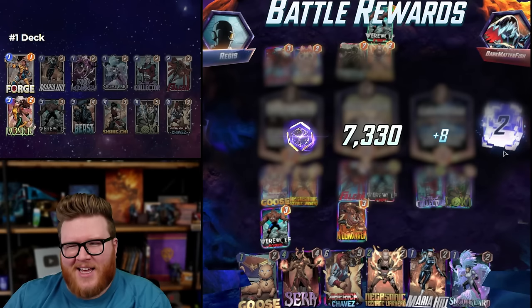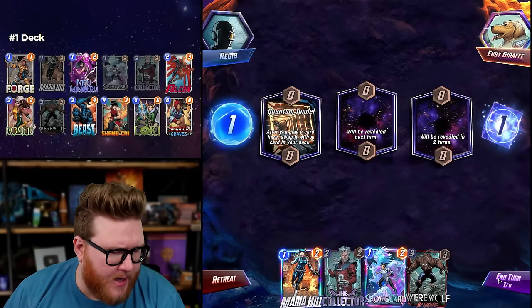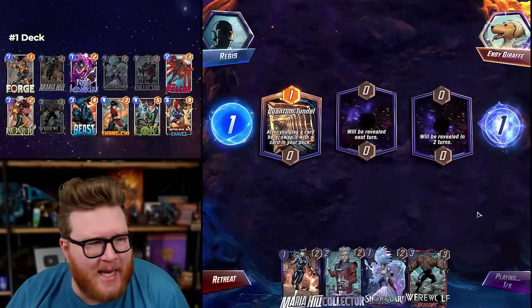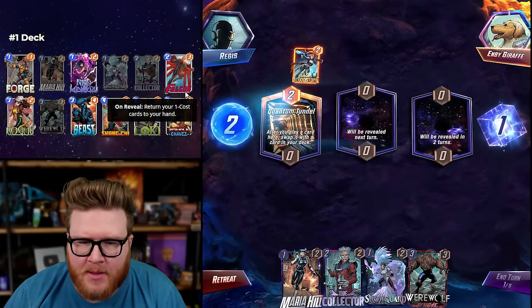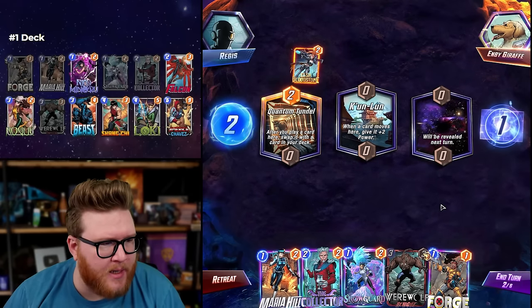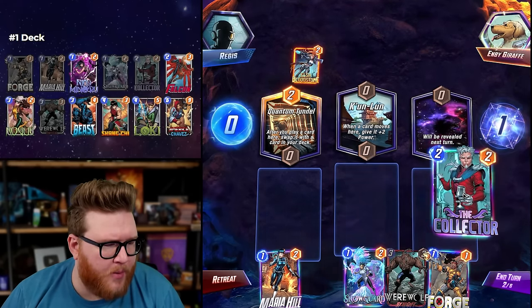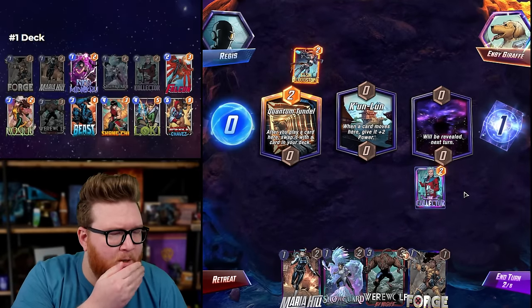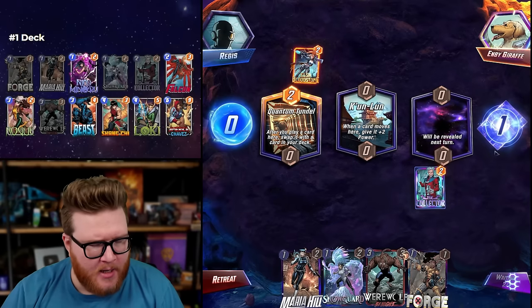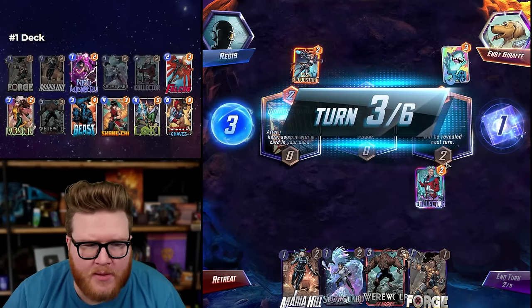Collector in hand — let's chill on these one-drops. Both Werewolf and Collector scale up off the ones, so that's nice. What did they play? I didn't even see. Holy crap — that was a Bast. Okay, interesting — Bast and Elsa together, cool. We're gonna want to play the one-drops in Kun-Lun fairly often for Werewolf by Night, also Quantum Tunnel I guess. So I think Collector makes sense right here, especially in case we want to Beast bounce the one-drops or something.